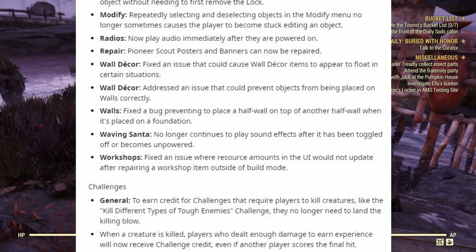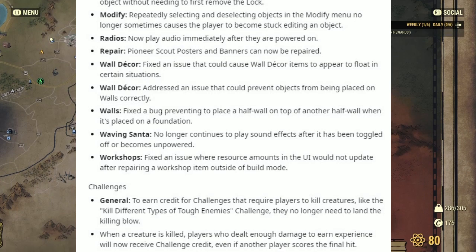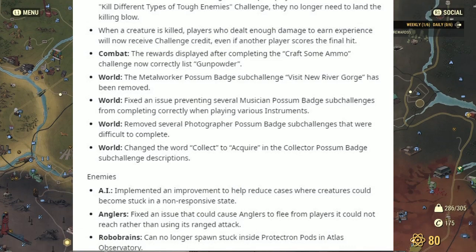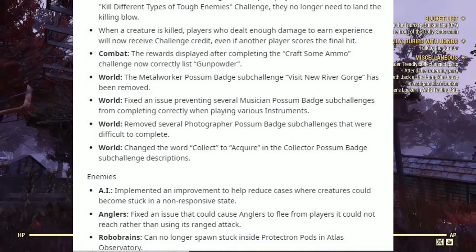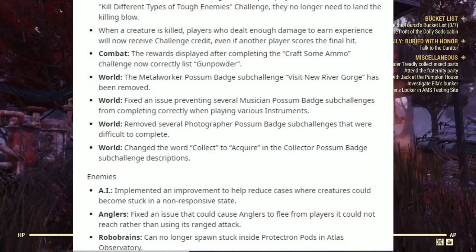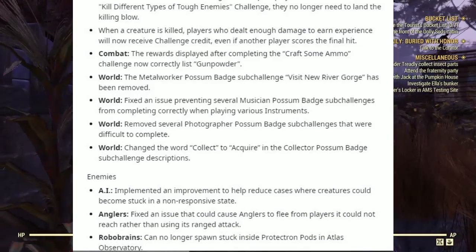Under Challenges — General: to earn credit for challenges that require players to kill creatures, like Kill Different Types of Tough Enemies, they no longer need to land the killing blow. When a creature is killed, players who dealt enough damage to earn experience will now receive challenge credit even if another player scores the final hit. Under Combat: the reward displayed after completing the Crafts of Ammo challenge now correctly lists Gunpowder. Under World: the Metal Worker Possum badge sub-challenge Visit New River Gorge has been removed. Fixed the issue preventing several Musician Possum badge sub-challenges from completing correctly when playing various instruments. Removed several difficult Photographed Possum badge sub-challenges, and changed the word 'collect' to 'acquire' in the Collector Possum badge sub-challenge descriptions.